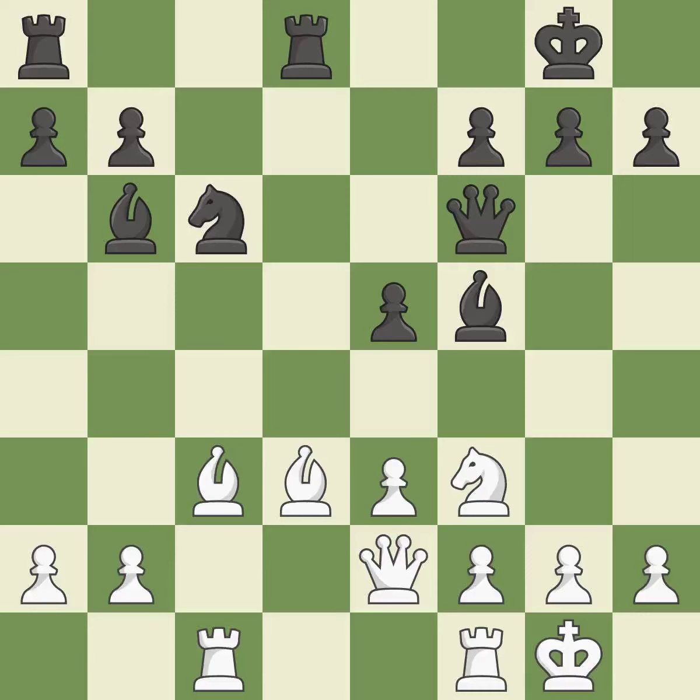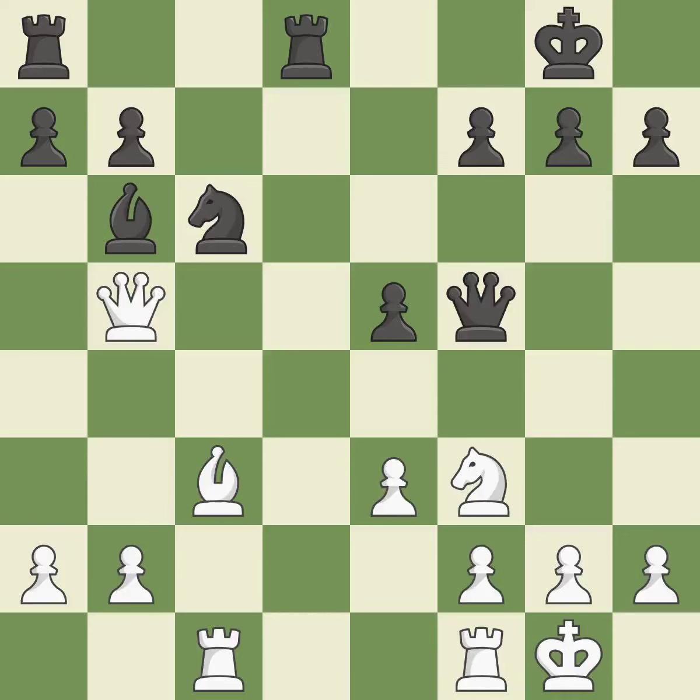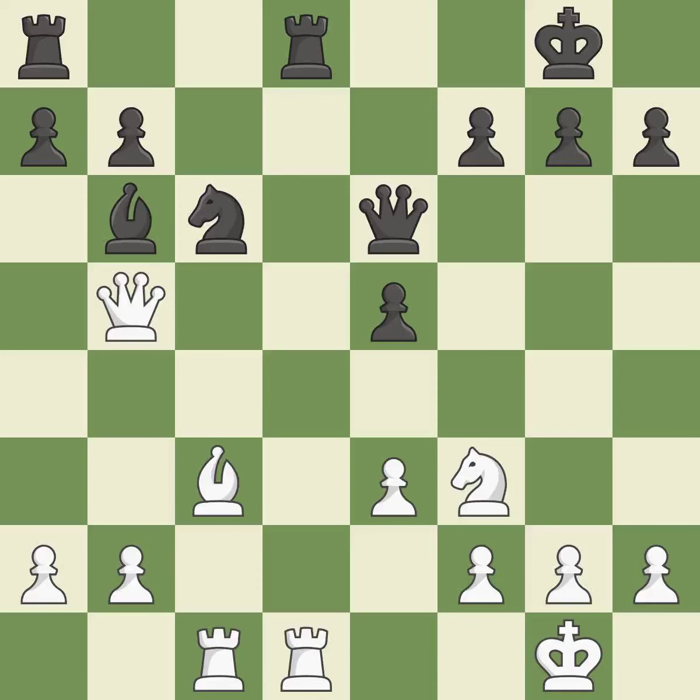This is not the right idea — it is an inaccuracy. It is a fair deal after all captures. Backs off — it is ideal. That's a decent move. The best choice is this one — it is ideal. This competes for the open file with the opposing rook. A pawn kicks the opposing knight, forcing it to move or risk being captured. By posing a threat to a queen and compelling it to flee, this wins a tempo.